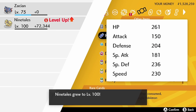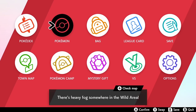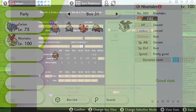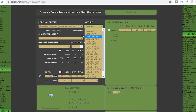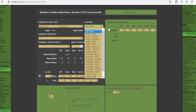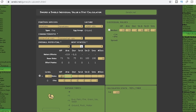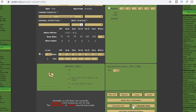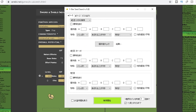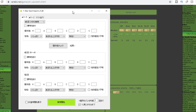Luckily it is. You can check its IVs quickly by unlocking the IV checker post-game and then heading into your boxes in the home menu. I did a guide on how to unlock this, so I'll link that in the top right corner. Once we have the Pokemon, we need to know the exact IV spread to input into the seed checker program. To do this accurately, get this Pokemon to level 100 — the quickest way is using XP candies.